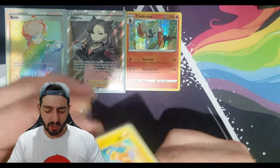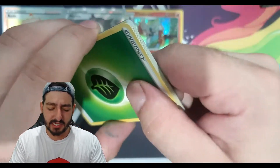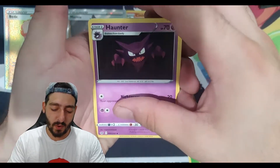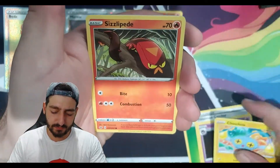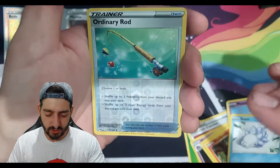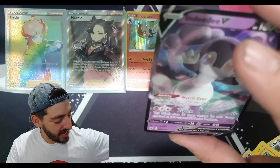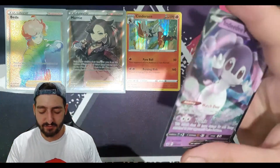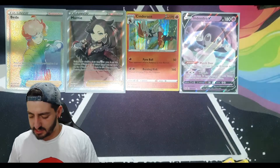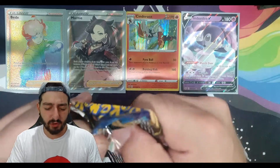I'm pretty pumped. I did expect to have a little lull after getting a rainbow rare and then a full art trainer back to back. We've got a leaf energy, Bisharp, Pokémon Catcher, Haunter — that's cool — Chinchow, Sizzlipede, Zigzagoon, Manasnow — reverse holo Ordinary Rod — followed by a V card pull. All we need now is a Vmax and a V full art pull to really finish us off strong.